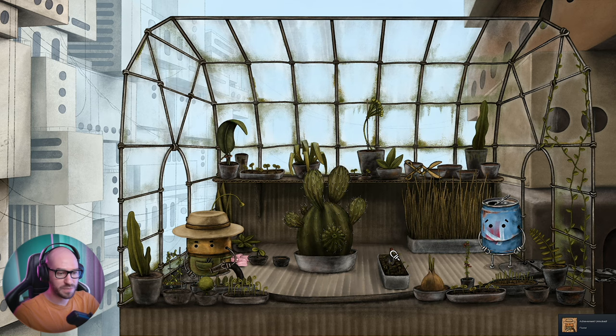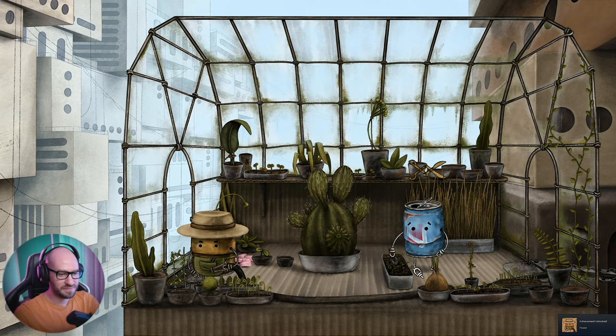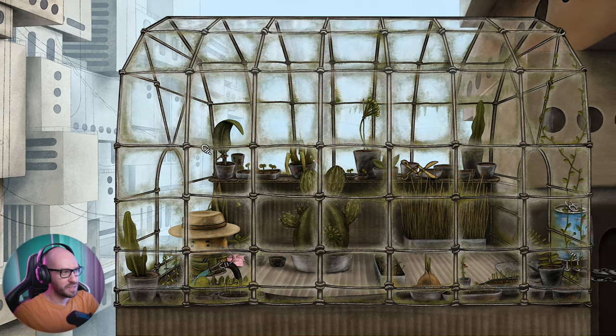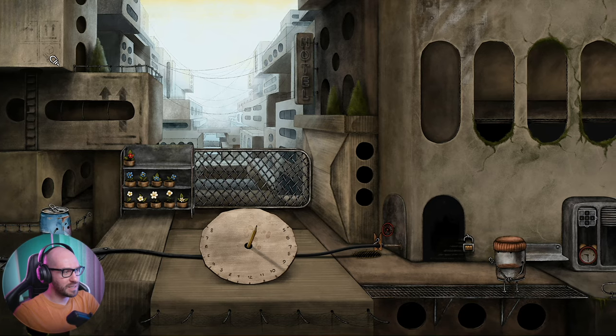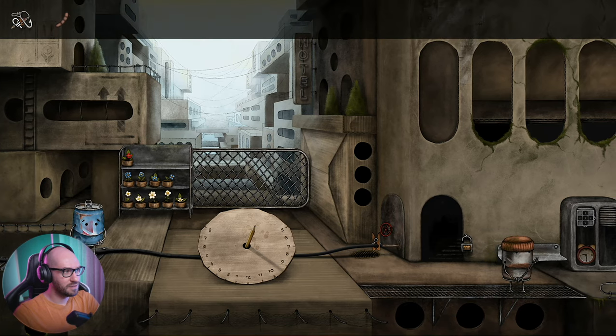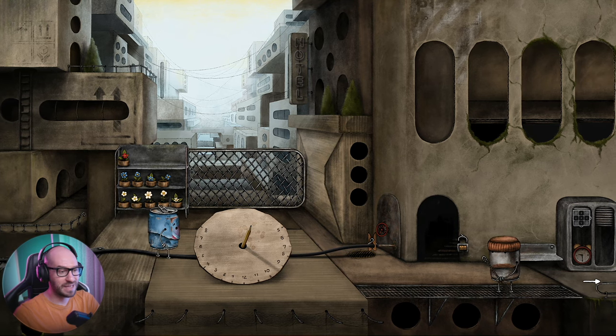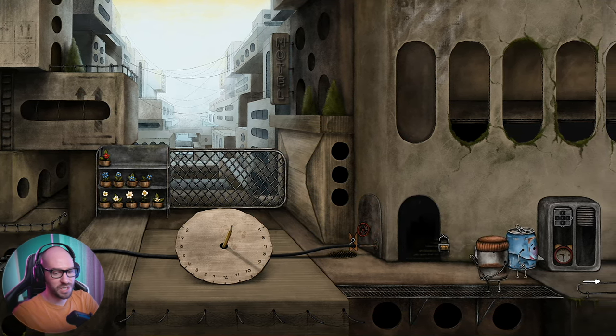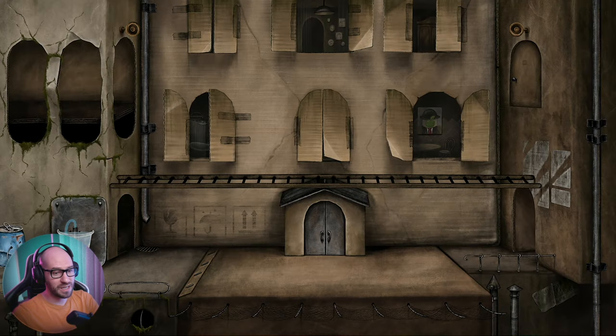Now she's busy with the flowers, which means I can collect this. What we're doing is just using it to grab ourselves a worm. We found a magnet gun. I'm going to give him the worm to the fisherman, and then we're hopefully going to get ourselves to a brand new location, which we haven't managed to visit in the demo because the demo ended as soon as we gave the fisherman what he requested.